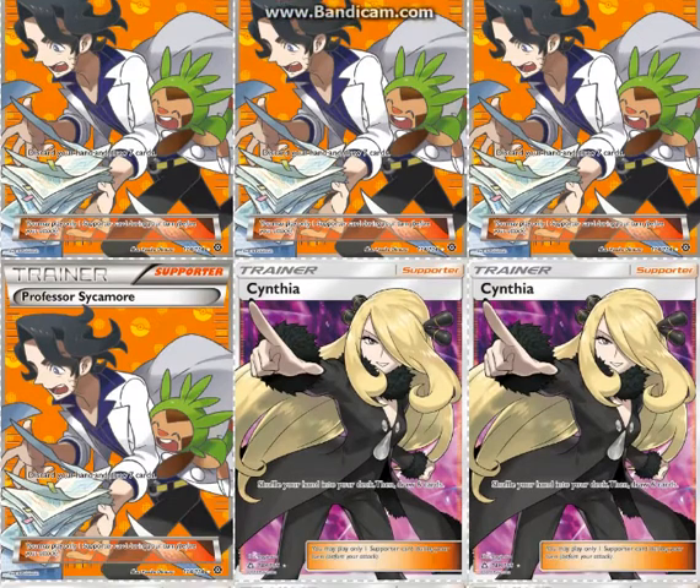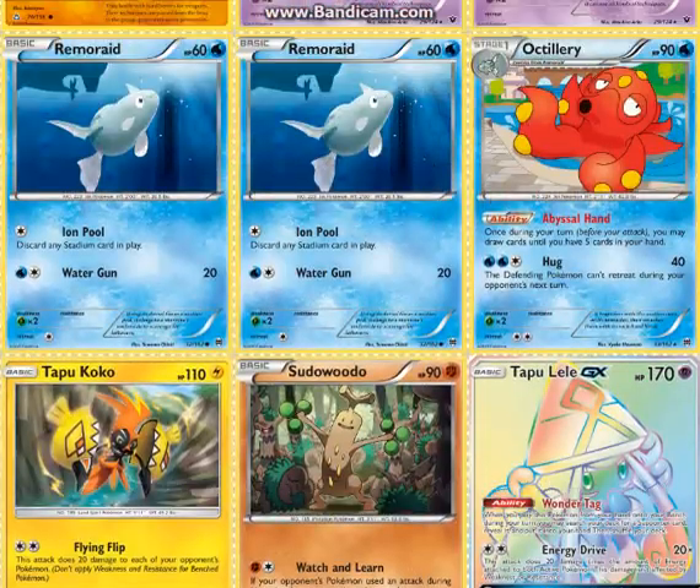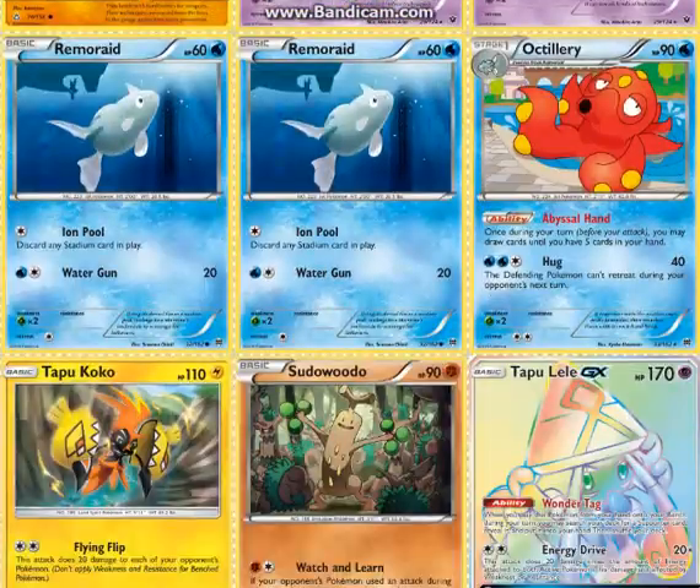4 Sycamore for draw support, same goes for Cynthia — just draw support — and N, just draw support. 2 Guzma so that you can switch your opponent's stuff. Guzma is kind of how you fight Bulu. You Guzma their Vikavolts up.